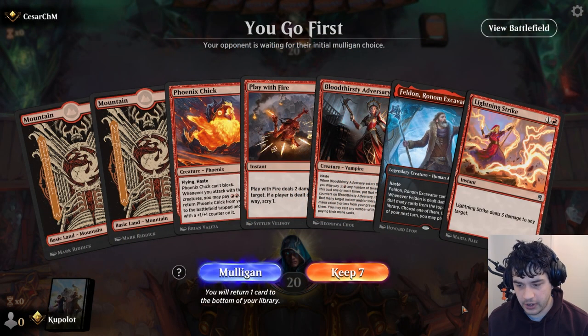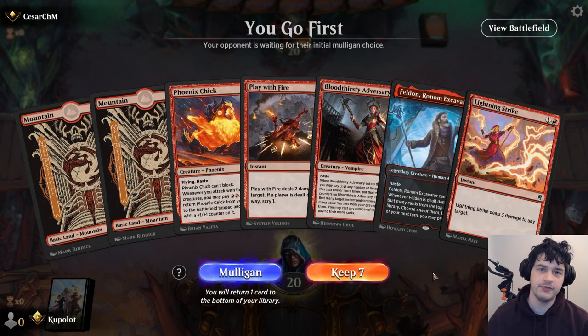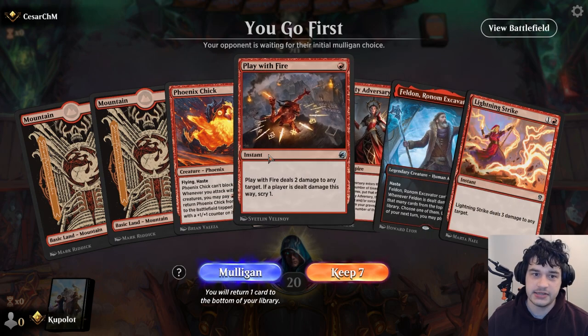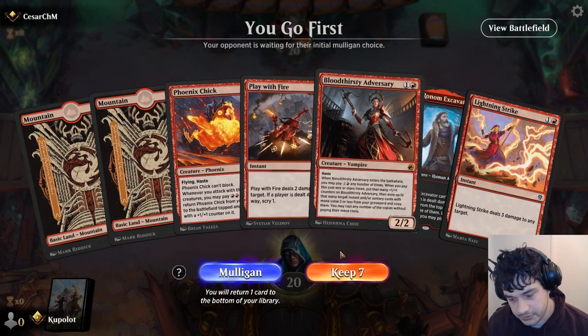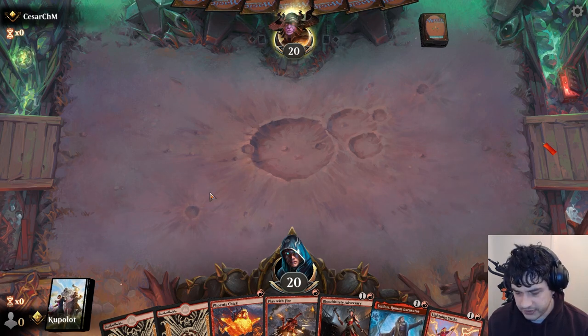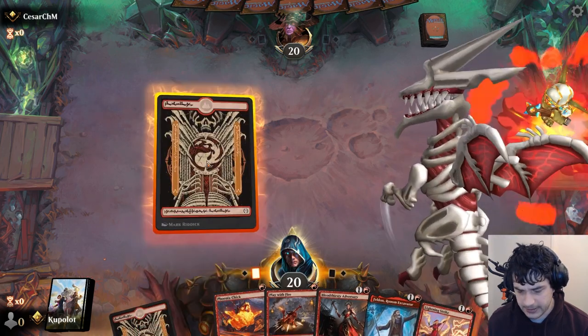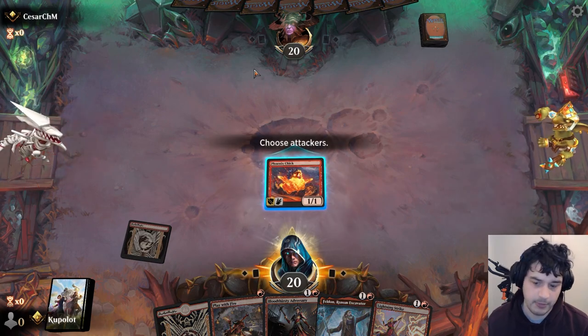Going first, I'm going to keep this hand. We've got Phoenix Chick into Bloodthirsty Adversary. But before I begin, we're on game four - if you could do me a huge favour and leave a like on the video, it really helps support the channel and lets the algorithm know that people want to see more content like this. We'll keep this and open with Phoenix Chick, then probably Felden. It depends entirely on what I see from my opponent on turn one.